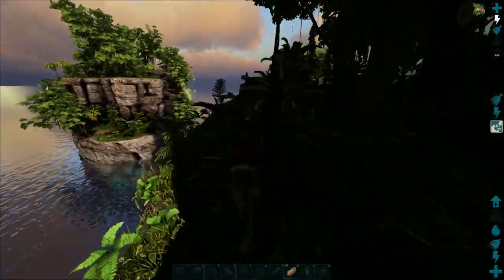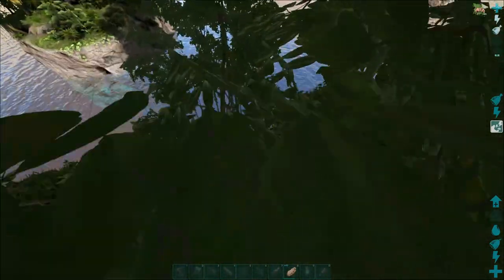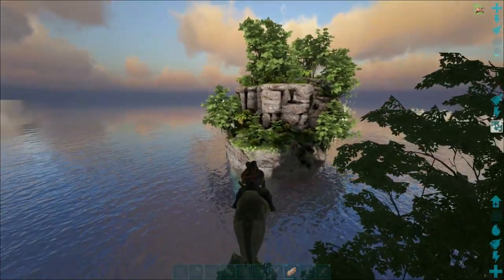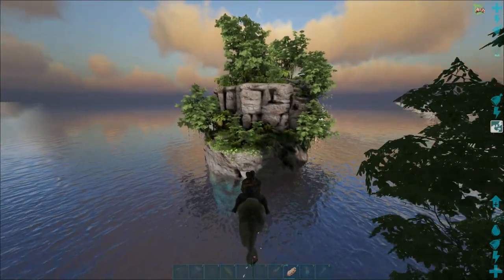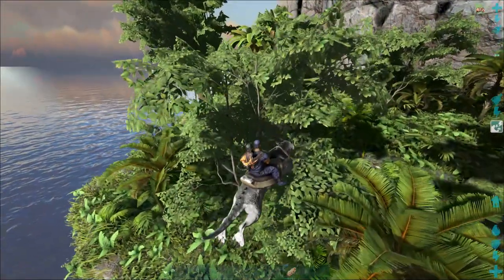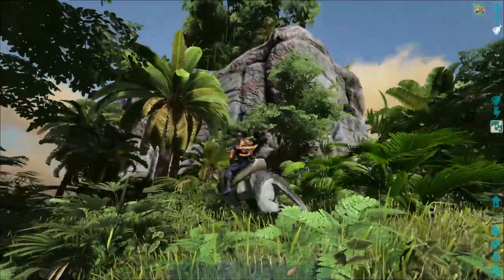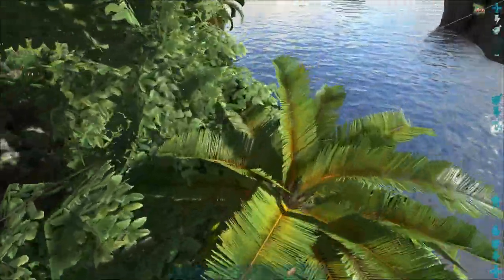I was originally thinking about putting our greenhouse down here, then decided against it. But if you can put zip lines, it actually reaches from over there to here — I tried stringing it from over there up to our base and it's too far. But since it works right here, I was kind of wanting to set up a little breeding area and stuff. We could definitely do it over here and get over here with the Ravager and stuff.